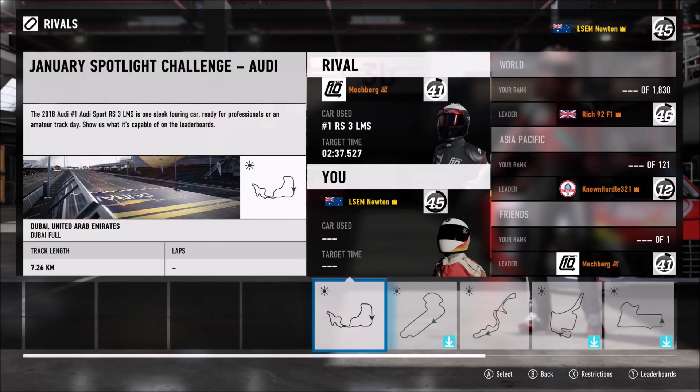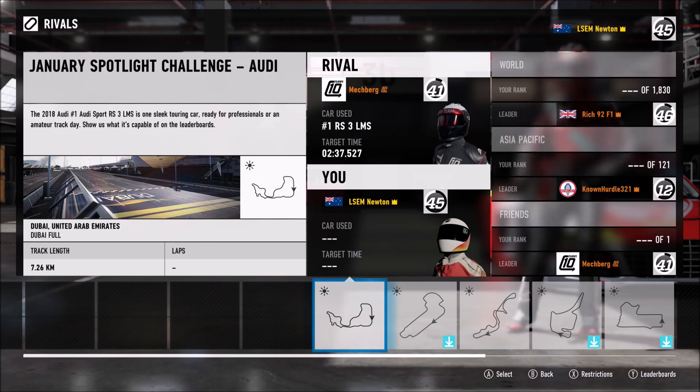The Spotlight Rivals event for this month — the Audi RS3 LMS is at Dubai Full. Now it doesn't say on screen, but from watching the Forza monthly stream, the car you'll be gifted this month is the Audi R8 LMS Ultra, the Flying Lizard Audi. We already have it in the game.